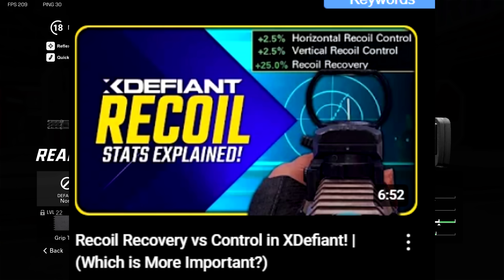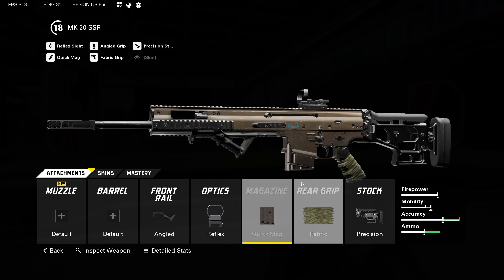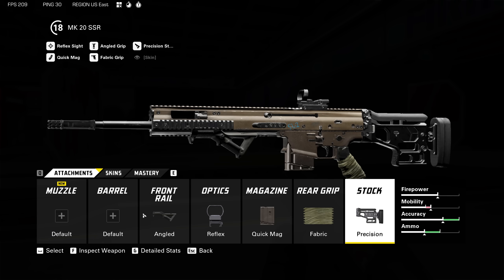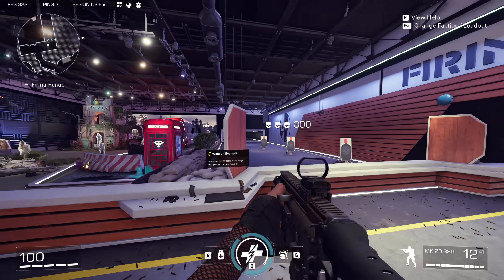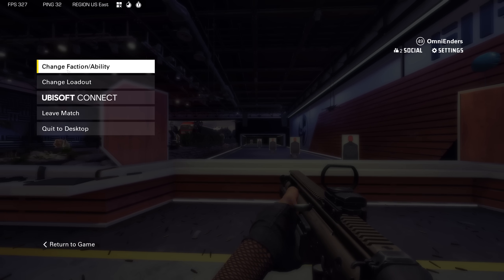Minus recoil recovery on a DMR might look scary, but recoil recovery right now is actually a trash stat in XDefiant. I believe Exclusive Ace put out a video detailing that it's actually bugged — as of this recording, June 6th, recoil recovery is a trash stat. This may change later so subscribe for updates. For the stock I like precision stock — minus 15 recoil recovery doesn't matter right now, you get better recoil control which is great for DMRs. In game it just two-shots people at a pretty crazy fire rate.